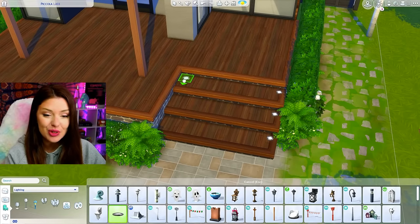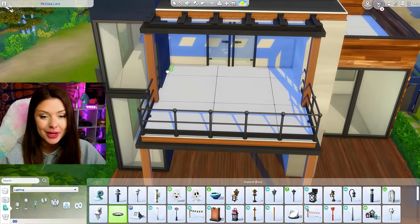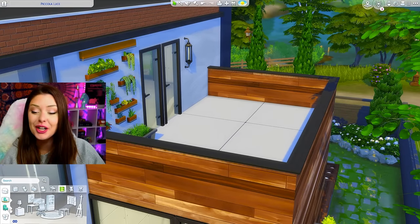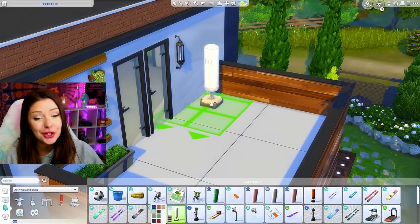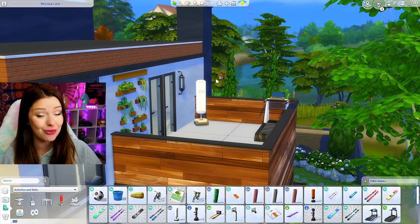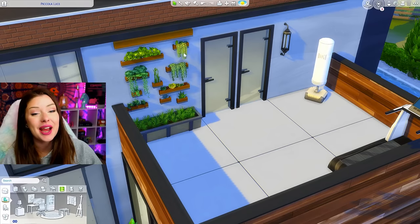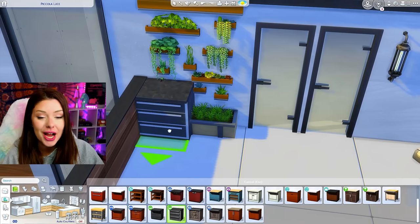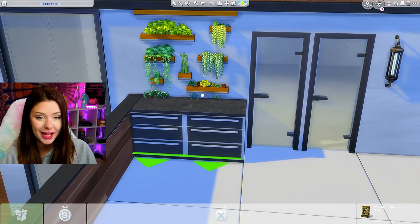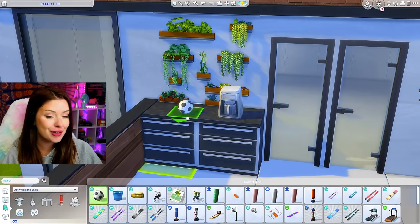I'm adding these little pot lights — just gonna shrink them and put them on each of my steps. I feel like this gives it a modern look; I could also put them in the corners of my patios. Up here on the balcony is where I want our energetic gym equipment, so I'm gonna grab maybe a punching bag for the corner, plus a treadmill facing the back. I want to make sure it isn't popping up too high above my half wall. I have a plant here from Seasons pushed into the wall, and I'll put a counter in front so the plants are just peeking over the top — then we can put a coffee maker, which we know makes Sims energized.